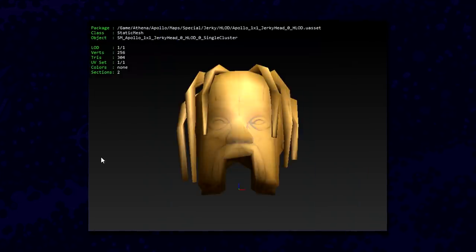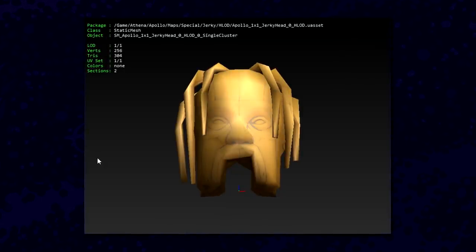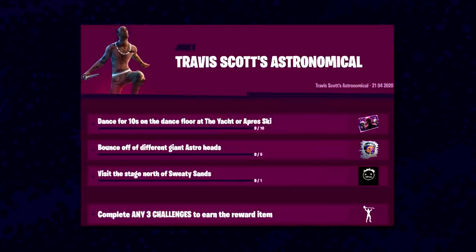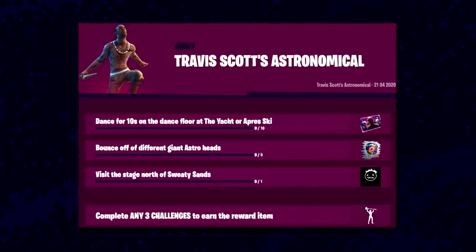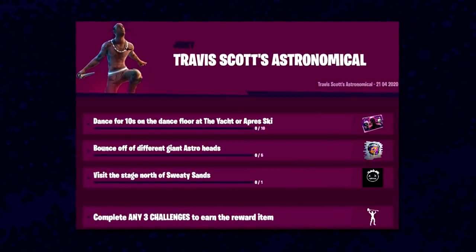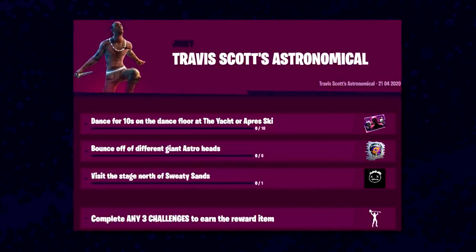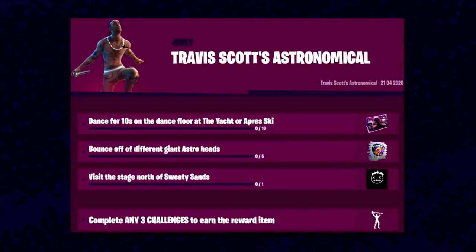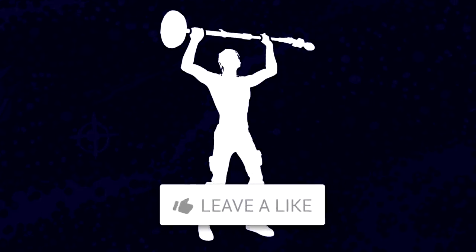The giant Astro heads will be all over the map — find one and bounce off it. For the third challenge, you'll have to go to the stage north of Sweaty Sands, right by the island with the crack — you can't miss it. For completing that third challenge you unlock a Cactus Jack banner. The rewards include a loading screen, a spray, and a banner — all cool stuff.